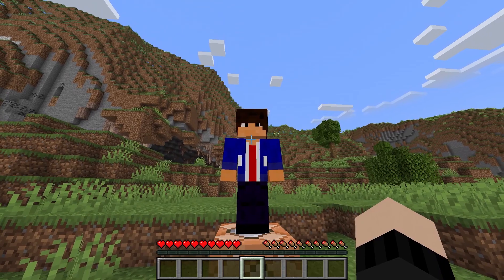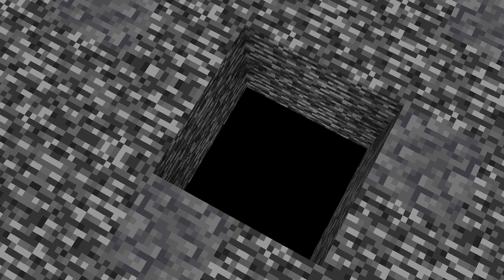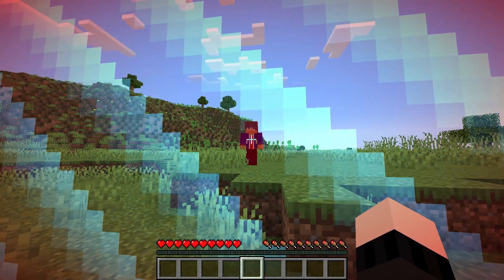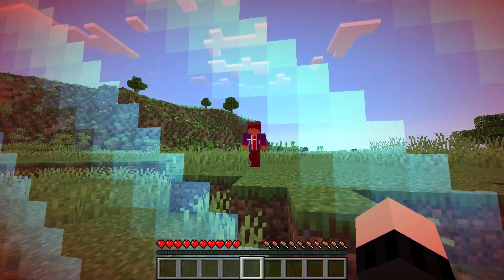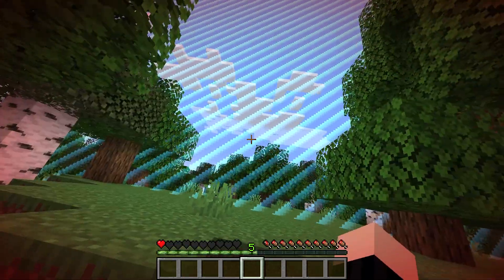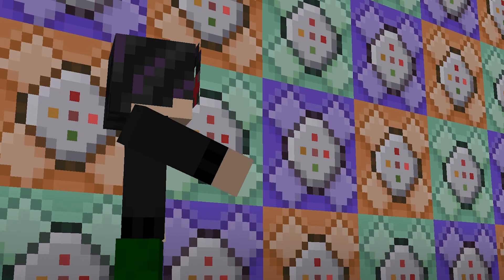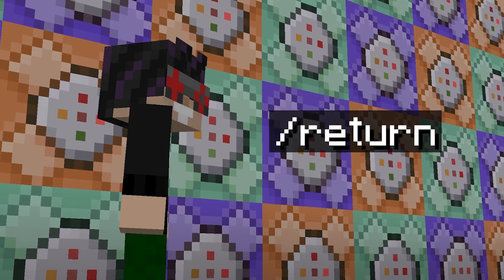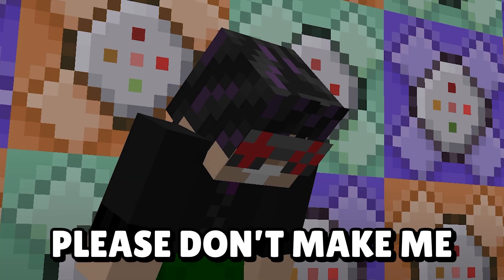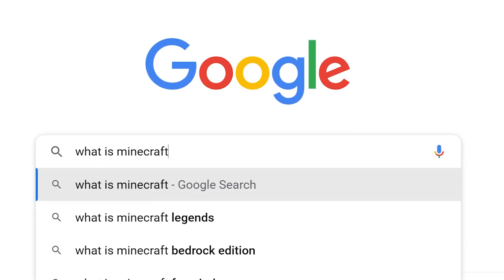Previously, whenever you used the kill command on a player, it would say they fell out of the world — the death message meant for falling into the void. In 1.20, it now just says they were killed. Similarly, if you died from damage outside the world border, the game would say you suffocated in a wall, but now it more accurately says you left the confines of the world, which sounds kind of metal. There's also a brand new return command that doesn't do much in-game but will be super helpful for datapack creators.